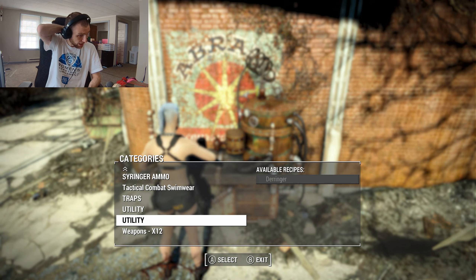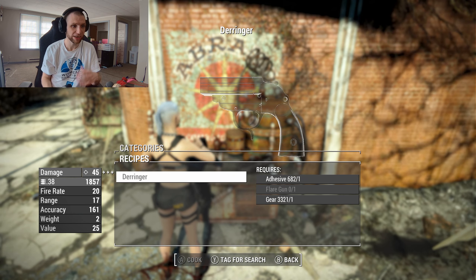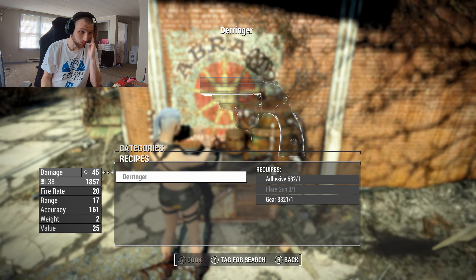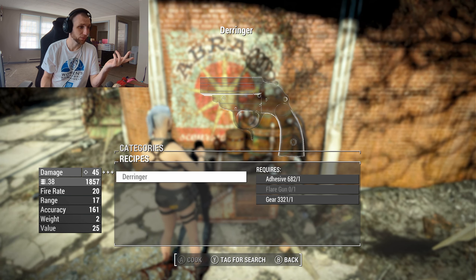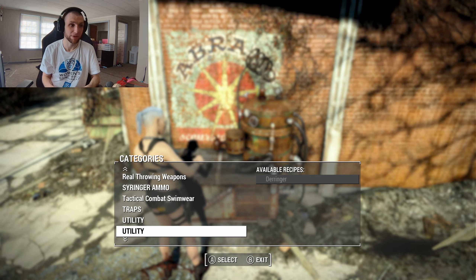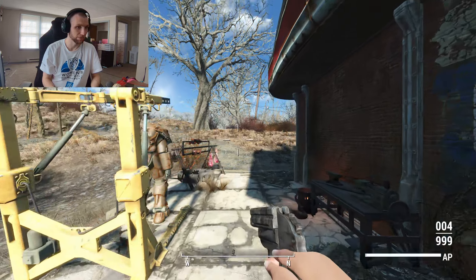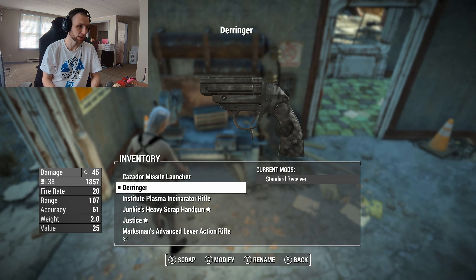Let's take a look at the customization, but real quick we'll show how you can craft this for yourself. You can craft it at the second utility section - you need one adhesive, a flare gun, and gear. You get the flare gun pretty early from the Minutemen questline. It's actually .38 ammo that does .45 damage - that's why I got confused. So it uses the cheapest, easiest to find ammo in the game.